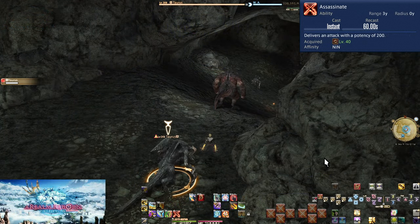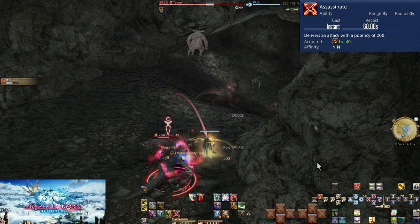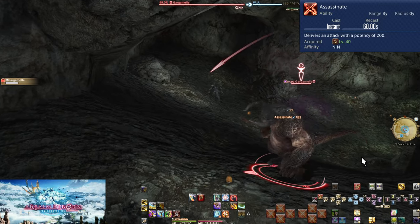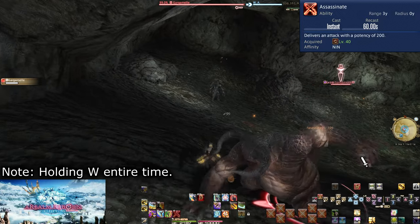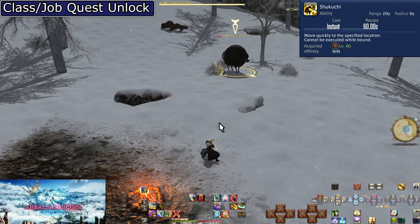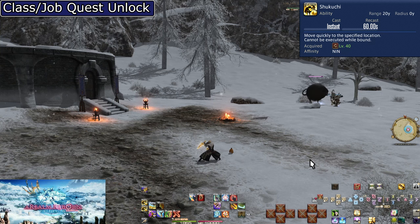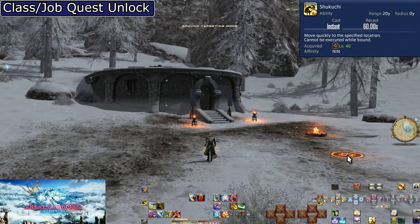Level 40: Assassinate. On a 60-second cooldown, this does 200 potency with an animation lock — you can't move for a very short window — but this will later be removed. Level 40: Shukuchi. On a 60-second cooldown, this is a movement tool. Select the skill, aim with the mouse or camera, then click where you want to travel — up to 20 yalms. This is a prime candidate for a macro that teleports you to a target. Outside of combat, it's very good for pure movement around town or catching up to the tank.